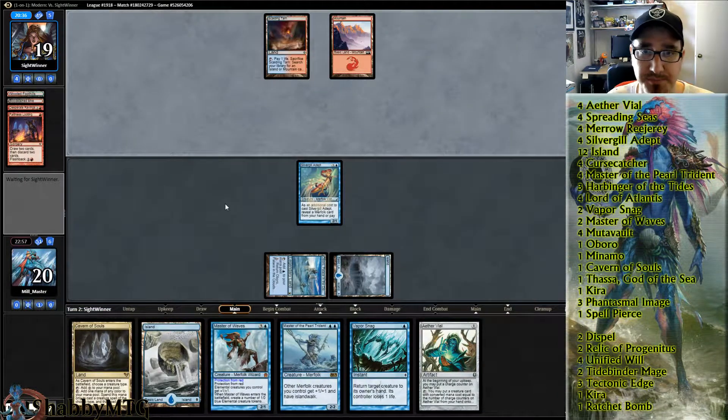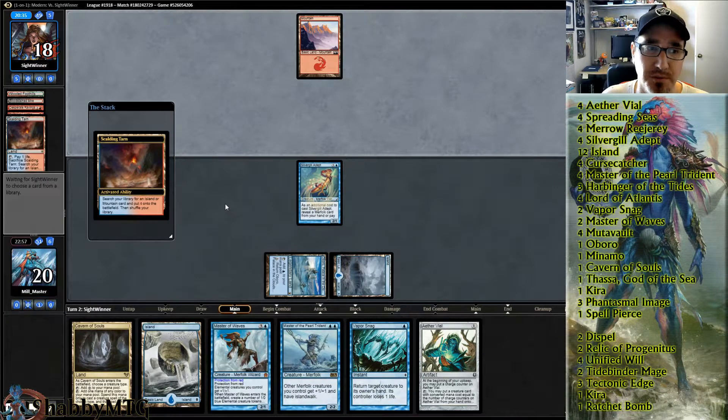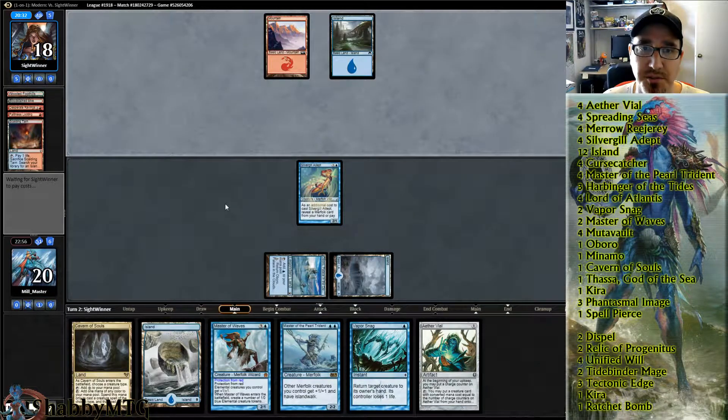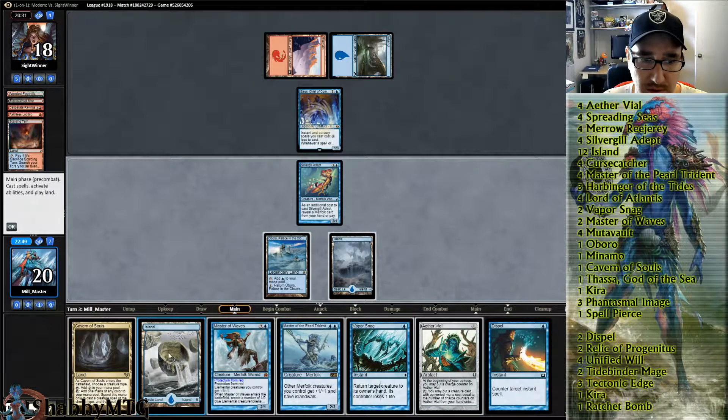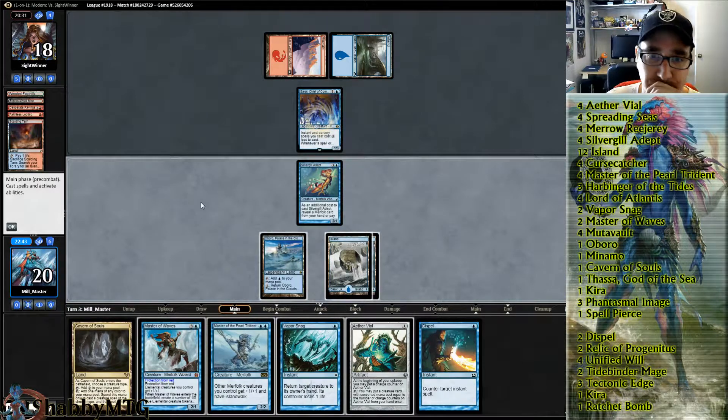That is not what we wanted. It would be nice for him to cast his dude. Okay, here we go. I wonder if we try to trick him — sometimes you can get him to cast a ritual expecting a reduced mana cost for something else.